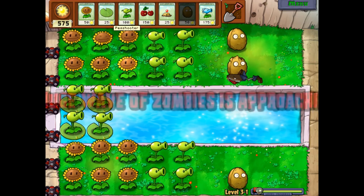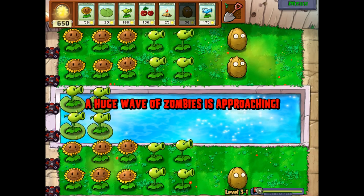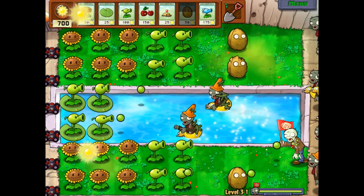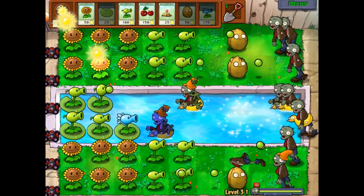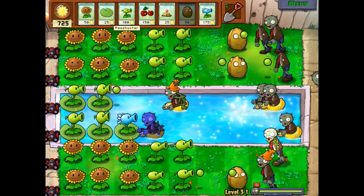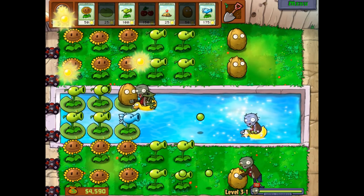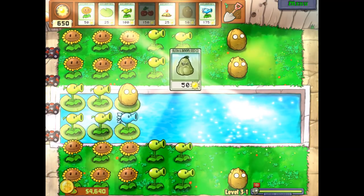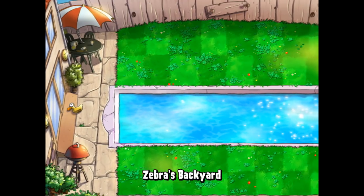A huge wave of zombies is approaching. I have a lot of sun so I can deal with this and slow those guys down. You can't put a lily pad down and then put a potato mine on top of it. What you can do is put a walnut on top of the lily pad — they don't push it off, they try to eat through it. And look at this — we get a new plant. It is the Squash. It costs 50 and it squashes zombies. Pretty simple plant.